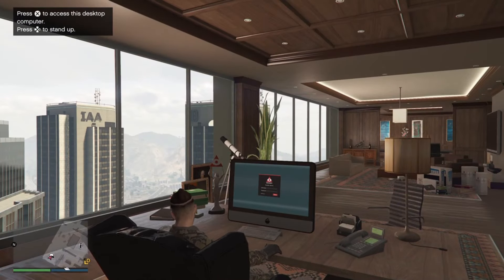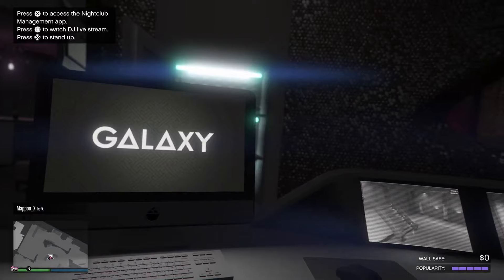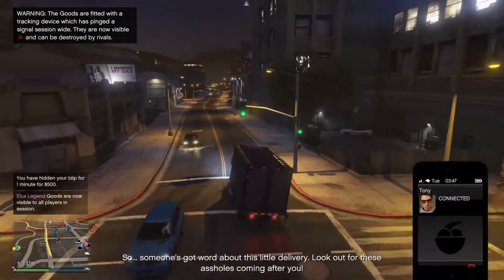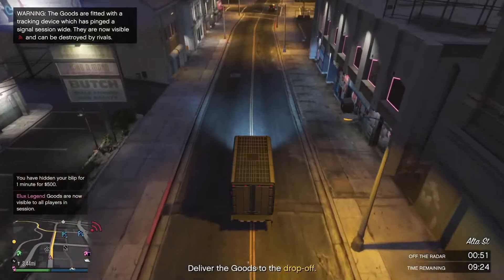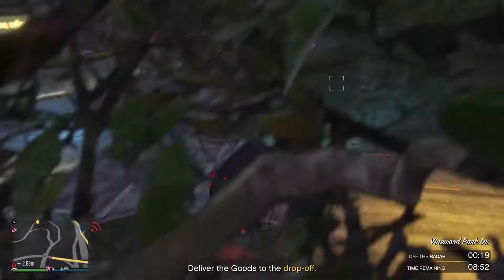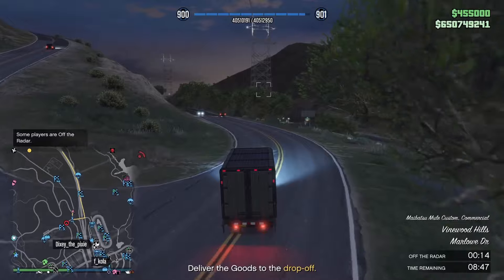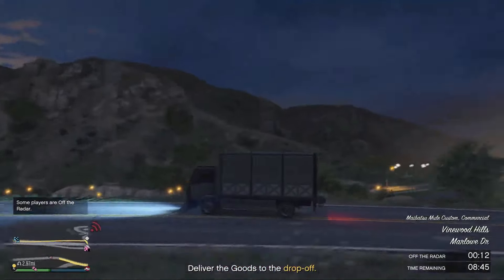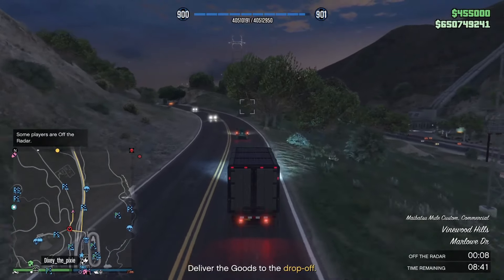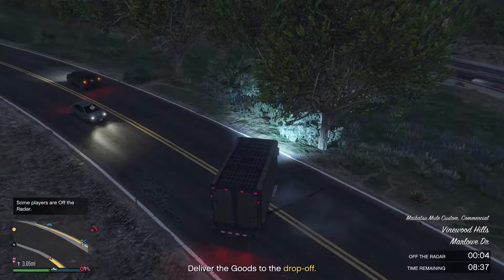The Nightclub business is the next one we will be discussing. The wall safe holds up to $250,000 with earnings capped at a max of $50,000 every 48 minutes. Keep your popularity high — you can kick out NPCs or hire DJs to maintain it. If you manage your warehouse effectively, you can make up to $1.7 million in passive earnings. I would highly recommend customizing your sell vehicles for solo missions as this will give you the best chance of successfully selling your stock.